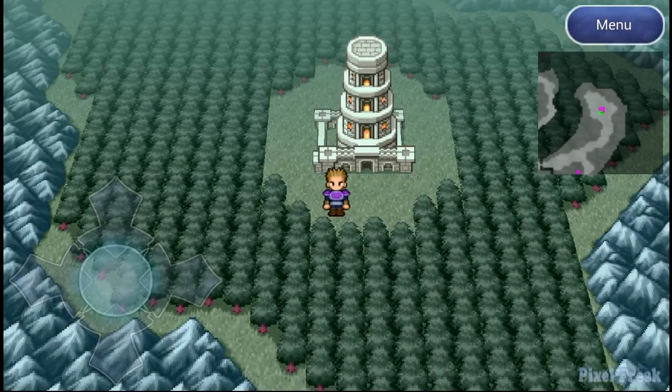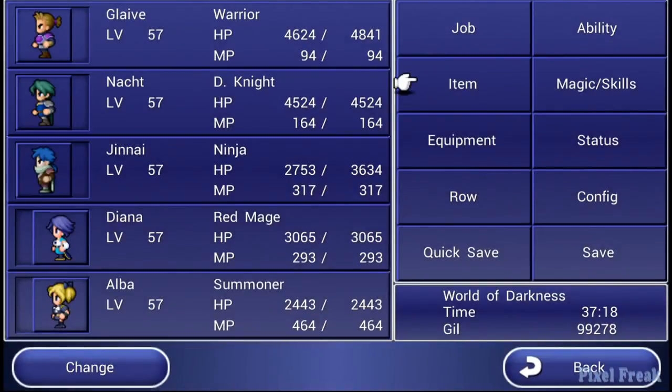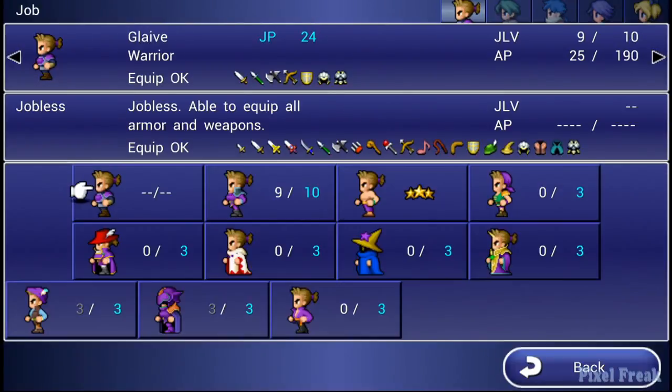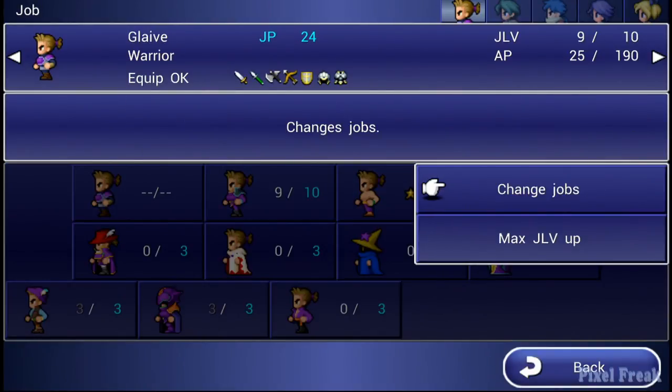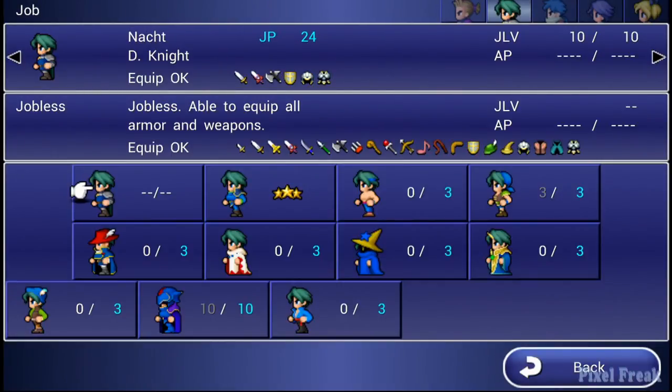Hello, this is Pixel Freak, and today we're doing part 61 of the Final Fantasy Dimensions walkthrough. In this piece, we're picking up the last summon for Chapter 3 for Nox team, and that's going to be Leviathan.